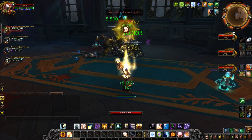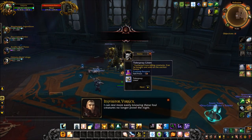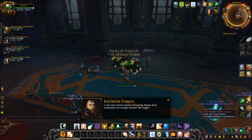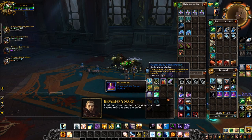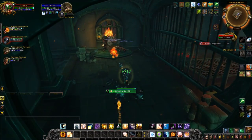Then you want to head to Waycrest Manor on any difficulty except Mythic Plus, and you want to be able to loot the trash around the Heart's Bane Triad. You can kill the boss, but you only need one of these purposefully potent potions. I actually managed to get three to drop. Just kill the trash around the boss and that should drop — I don't think you should have any problem with that.